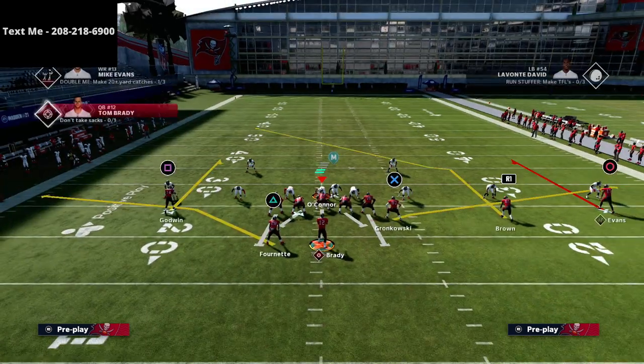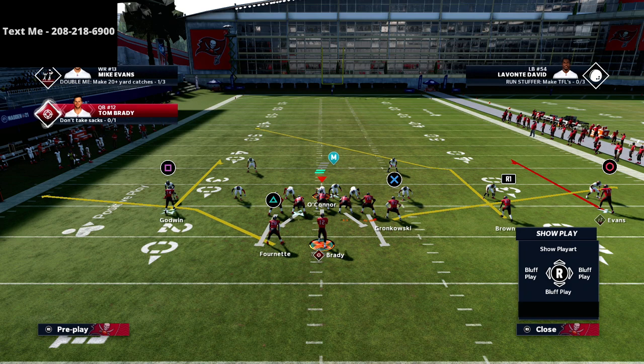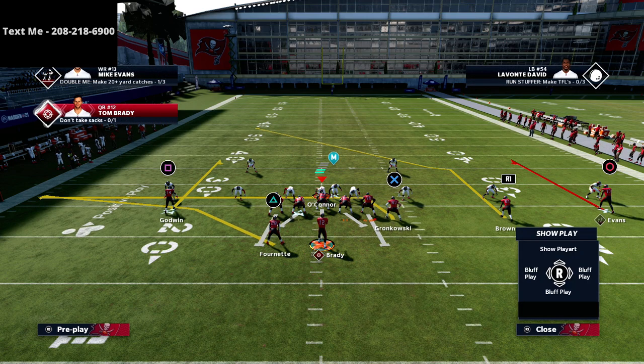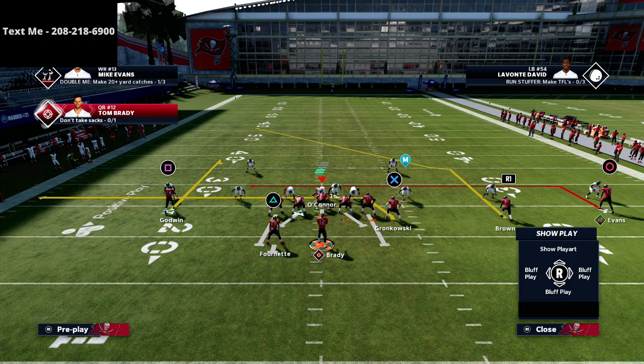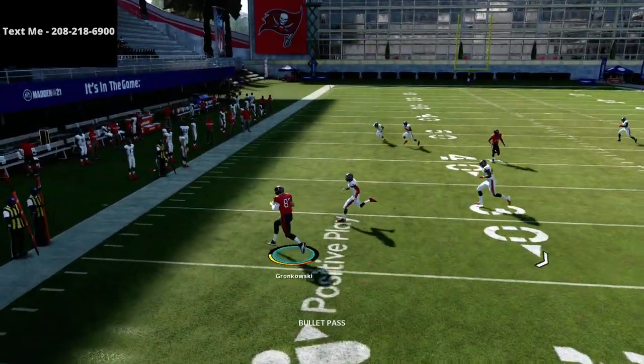All we're going to do is actually really simple. Now this does require hot route master — I'll get that out of the way. If you don't have hot route master, you can still run this; it's just better if you do have hot route master or slot apprentice. I'm going to first show you the one that doesn't require hot route master. We're just going to drag the tight end, put circle on an in route, and then block the running back. That's it. This tight end drag route is really good against this.